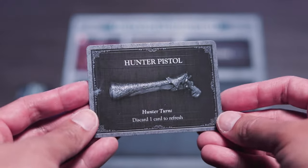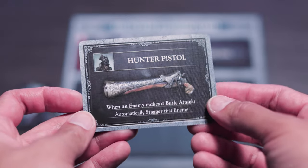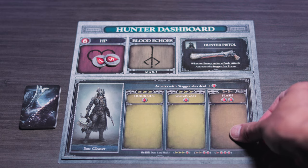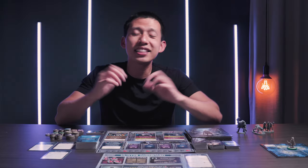You can put the firearm in the colored active side in the firearm slot, and then you can pick any side of your trick weapon dashboard and put it in the bottom slot. That is the hunter setup.